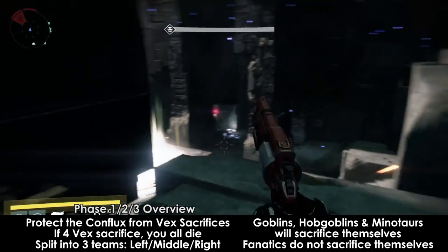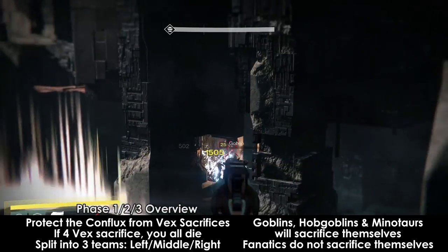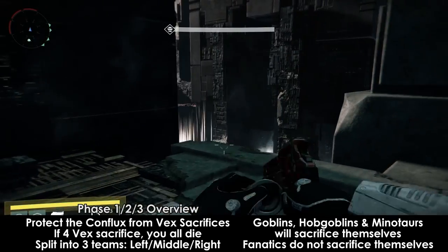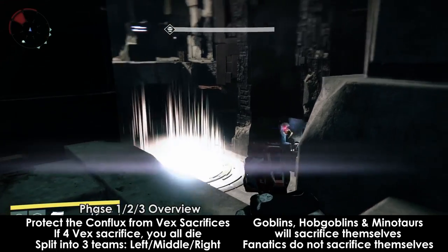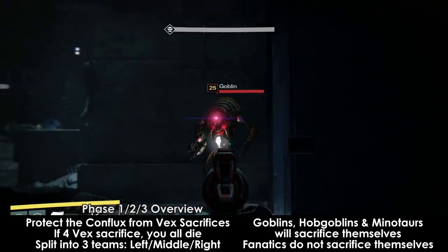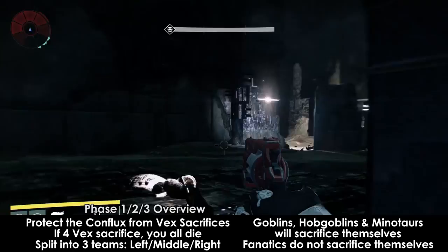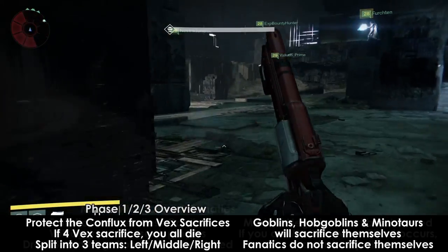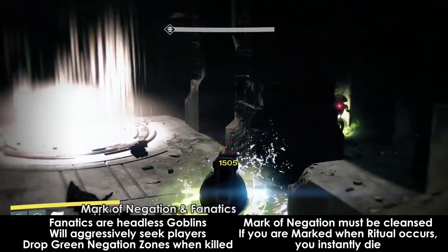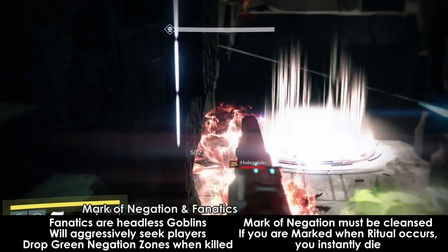The boss will also be sitting up in the front of the area. He will attack occasionally, but not too often. You should still be careful though, because it will absolutely kill you if you are not paying attention. Fanatics are the main thing you should be worrying about in this phase. They usually don't spawn too frequently until you see the message 'the Templar summons its legions.' When you kill a fanatic, they will drop a green field on the ground. If you touch this green field, you'll get a debuff called Mark of Negation.